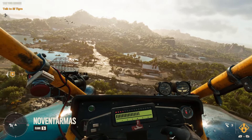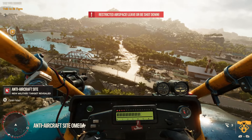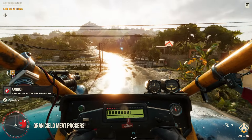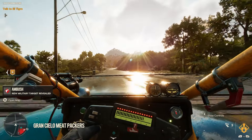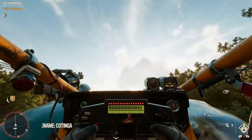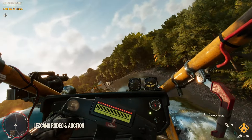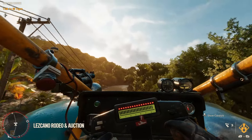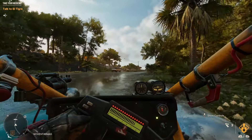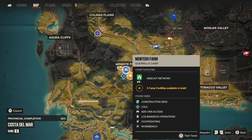To land safely, I'd recommend getting a little bit closer to the ground and being careful of restricted airspace. When you are close enough to the ground, just deactivate the flight mode and you're going to land safely. Then you can continue driving with it, and from the ground you can start flying again.